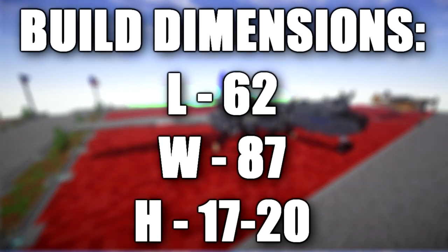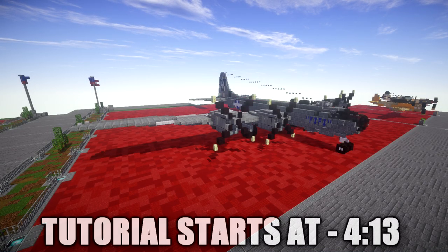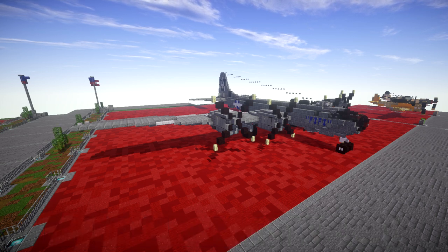In this tutorial we will be going ahead and doing the Boeing B-29 Superfortress. The Boeing B-29 Superfortress is an American 4-engine propeller driven heavy bomber designed by Boeing and flown primarily by the United States during World War II and the Korean War. Named in allusion to its predecessor the B-17 Flying Fortress, the Superfortress was designed for high altitude strategic bombing, but also excelled in low altitude night incendiary bombing and in dropping naval mines to blockade Japan. B-29s also dropped the atomic bombs on Hiroshima and Nagasaki and became the only aircraft to ever use nuclear weapons in combat.